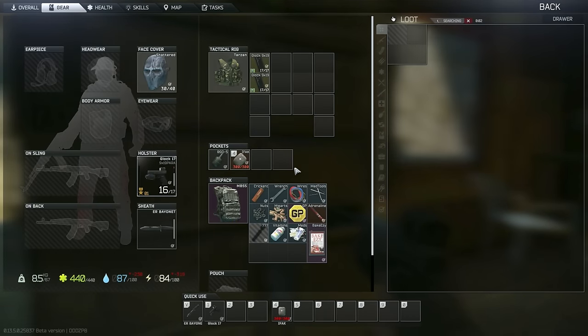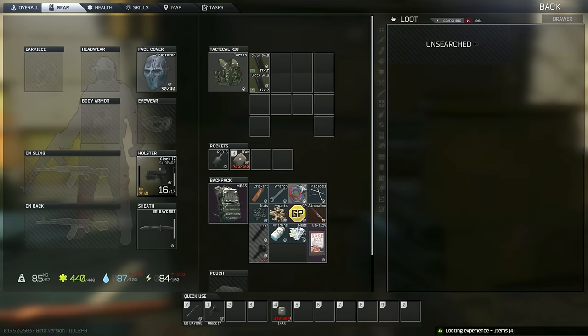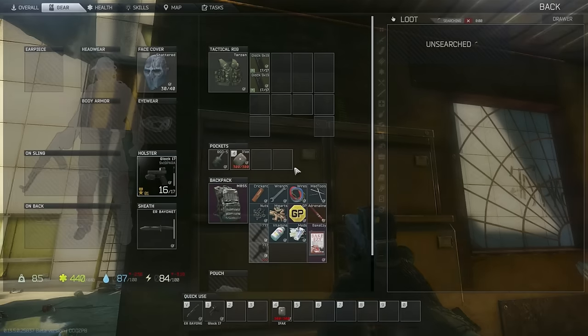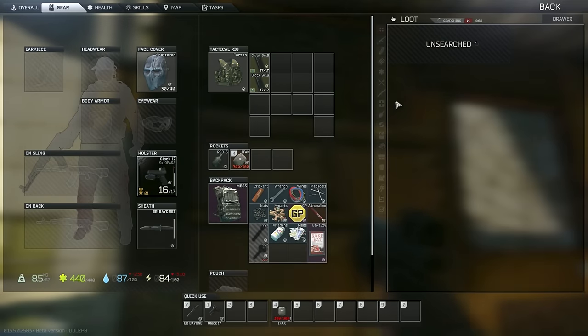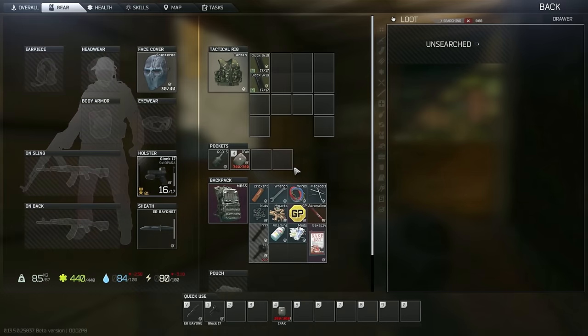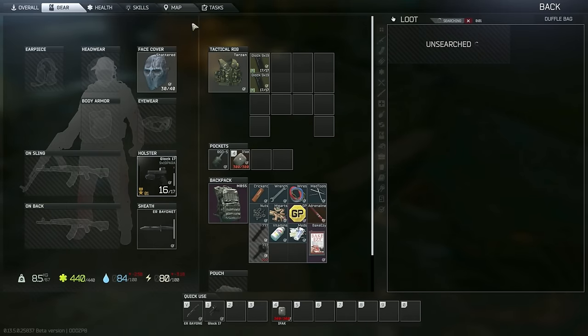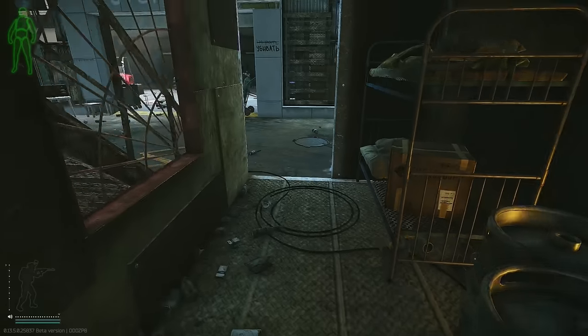Like I've always said, Interchange is going to have like everything we pretty much need — there's a lot of spawns and a lot of chances for finding a car battery, so we're going to go there eventually again today. All right, let's move.